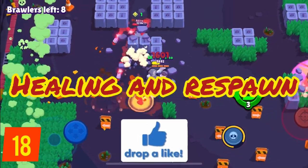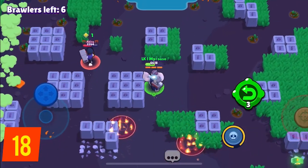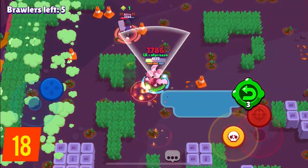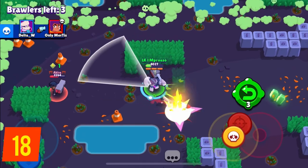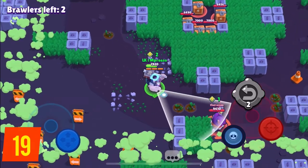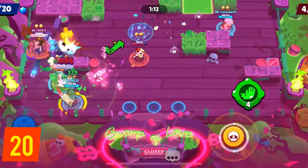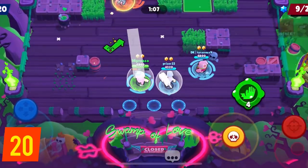A section on healing and respawning. Starting to heal takes 3 seconds after you receive damage or use an attack, and every time you recover, you get 13% of your maximum health back. This means that, assuming you start with basically zero health, it takes about 8 seconds to recover for any brawler — so Frank will be getting more healing per second than Tick. Gadgets also cancel your healing, even if they are not activated, like Frank's. If you die, when you respawn you'll be immune for 3 full seconds, but perhaps more importantly, you only get 1 third of your ammo back.